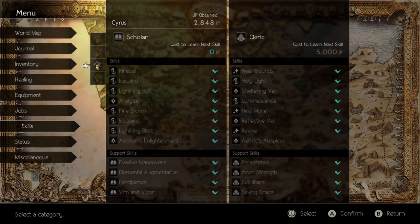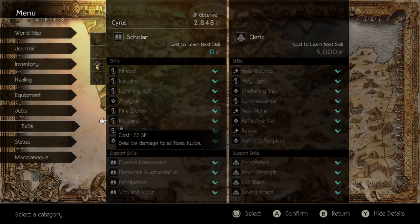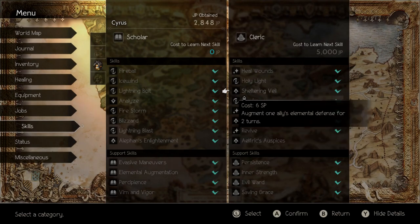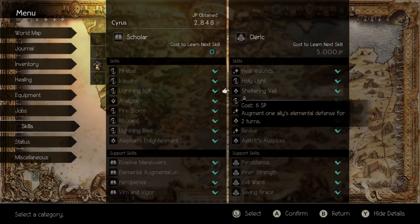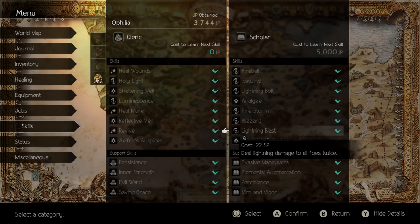For Cyrus, I have him with all the spells for a scholar but we mainly are going to be using Blizzard, though having Firestorm and Lightning Blast can be nice as well because this boss can change her weakness - but if you kill her fast enough that's usually not a problem. For Cleric I don't really care what he has on, honestly I'm just equipping it for the boost, and the SP boost is really nice too. Ophelia - Firestorm, Blizzard, and Lightning Blast is mainly what I'm using her for.